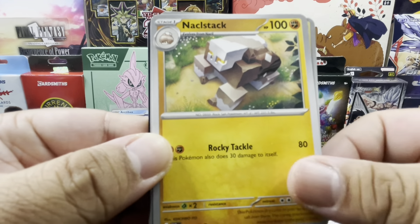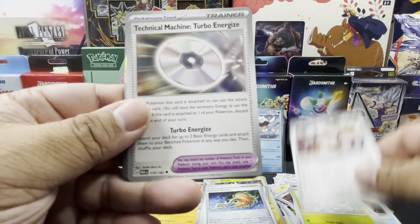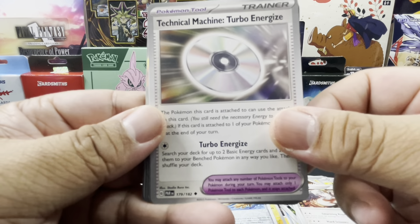Pack two: Minun, Shroomish, Dotler, Plusle, Durant, Technical Machine Turbo Energize, Wugtrio — reverse holo Loudred, a Cursed Duster, and a holo Ting-Lu. Energy and code card.